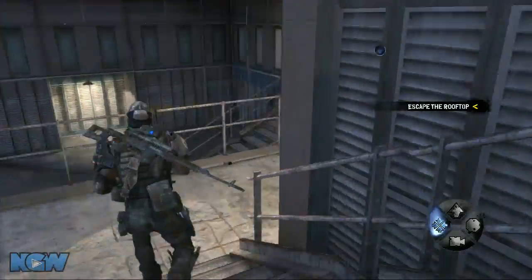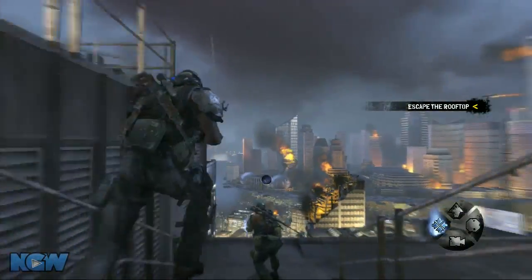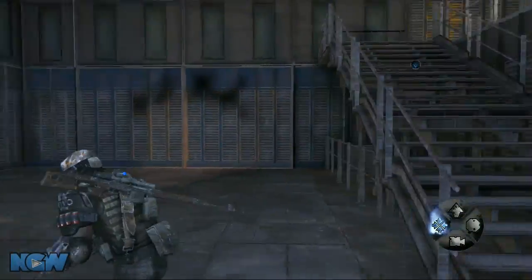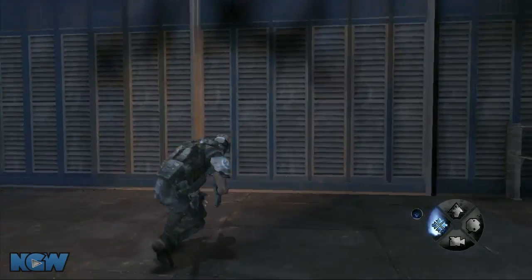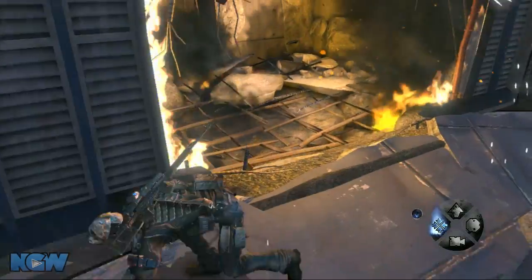A little bit further on, after you make the moral choice regarding your contact, you're going to run forward a bit, you're going to get hit by a missile or something — it's going to open up this door, and inside this room is going to be the second radio log.